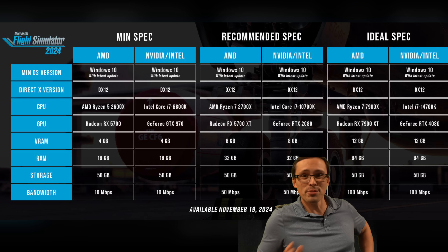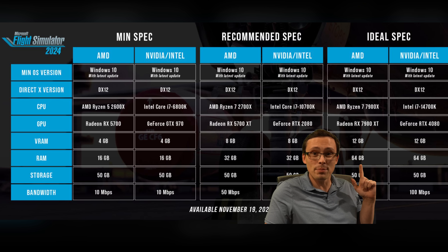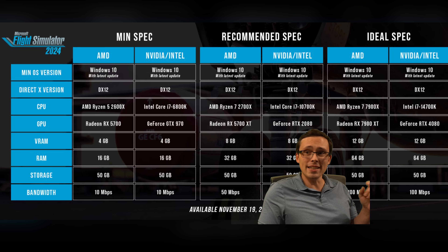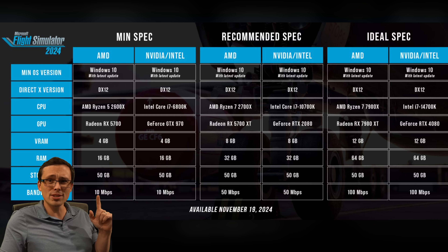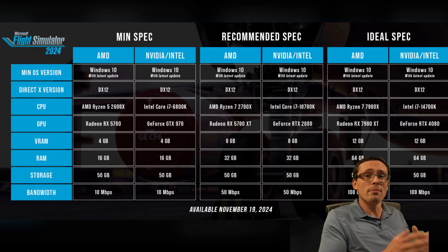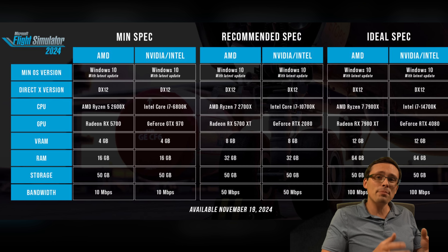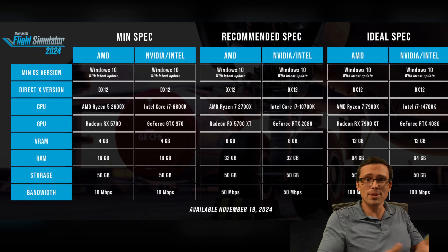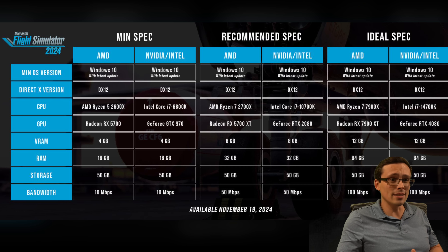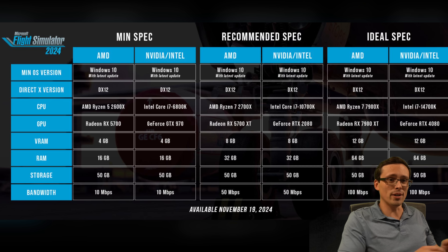This is an extremely interesting system requirements chart because it has things like 64 gigabytes of RAM for the ideal spec and even the recommended at 32. We also have some serious internet bandwidth requirements. What's going on with this? Well, we're talking about Microsoft Flight Simulator 2024 — a flight simulator, not just a standard video game, which means the type of things it might ask your computer to do could be very different than what a standard video game does.